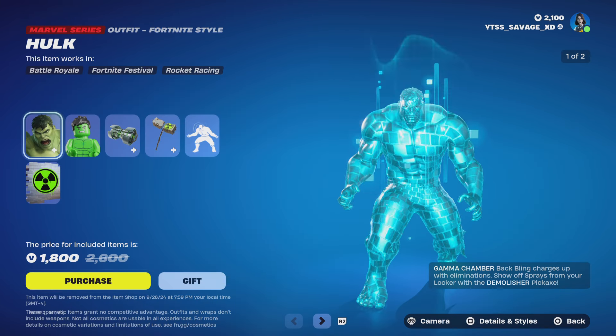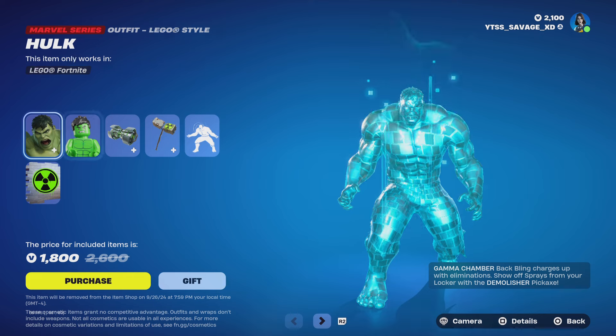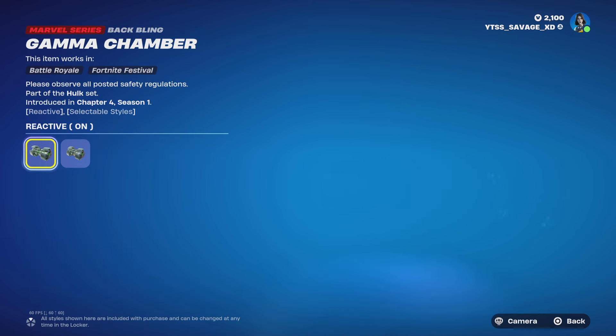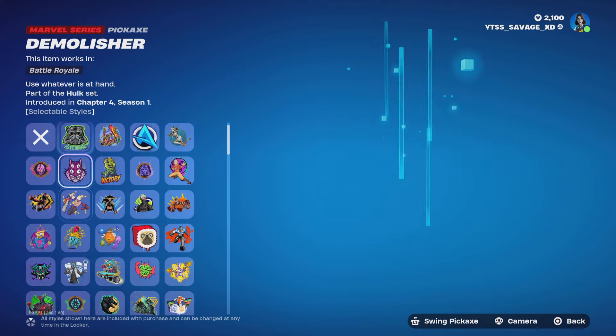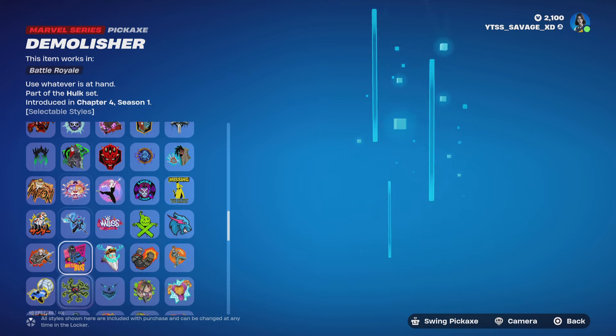We got the Hulk bundle. Coming with the Hulk bundle, you get the Hulk skin with two styles: Recruit Hulk and Regular Hulk. We also have the Gamma Chamber backbling with two styles: reactive on and reactive off. We also have the Demolisher pickaxe, which basically lets you put any spray you've got onto it.